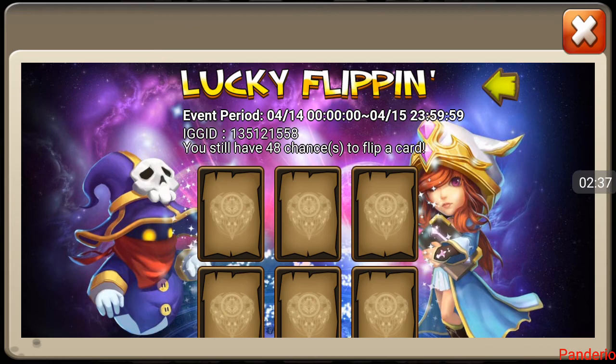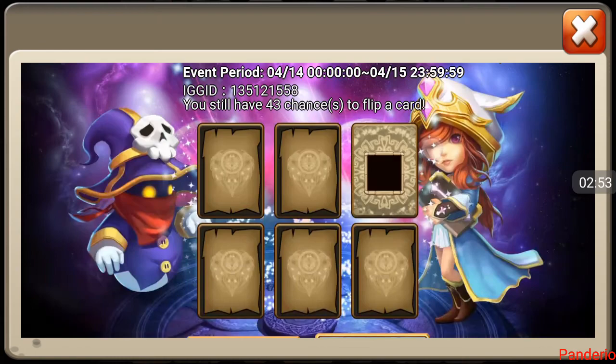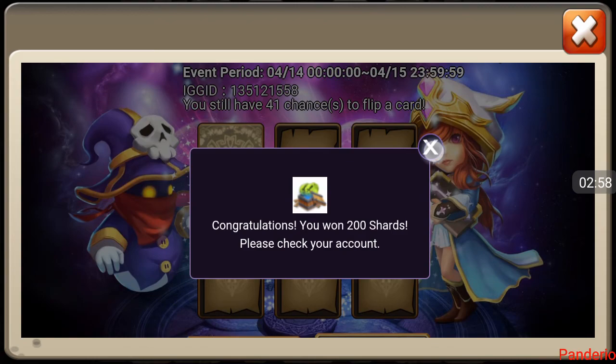I'm going to go ahead and do these lucky flips. Let's see if we can get him all those heroes he's missing — looked like Dread Drake, Artica, Multanica. Didn't see a Valentina. Got the Vlad that we need to look for. Oh, didn't have Beast Tamer either — Beast Tamer just came out.